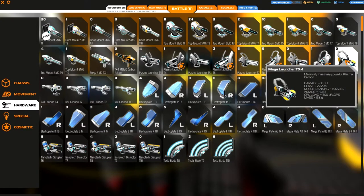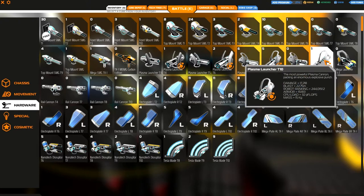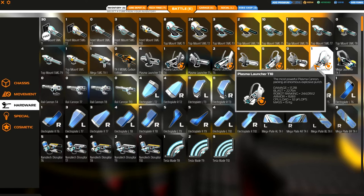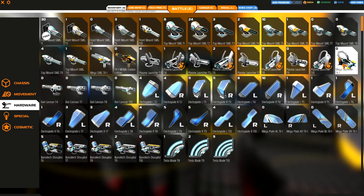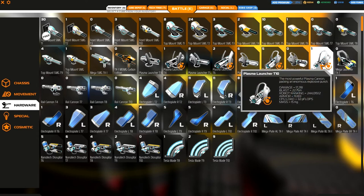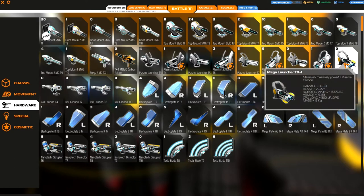The new TX1 plasma launchers deal 10,331 damage and they fire twice. In comparison to the tier 10, I would rather take more tier 10 guns on a megabot than the TX1 plasma cannons. I don't even like the plasma cannons as they are now, because they have the same armor and the damage is just about 3,000 more than the T10, but you have to hit both shots.